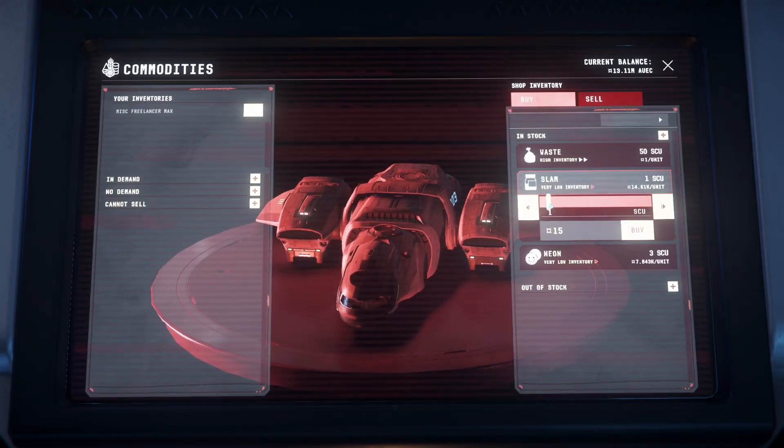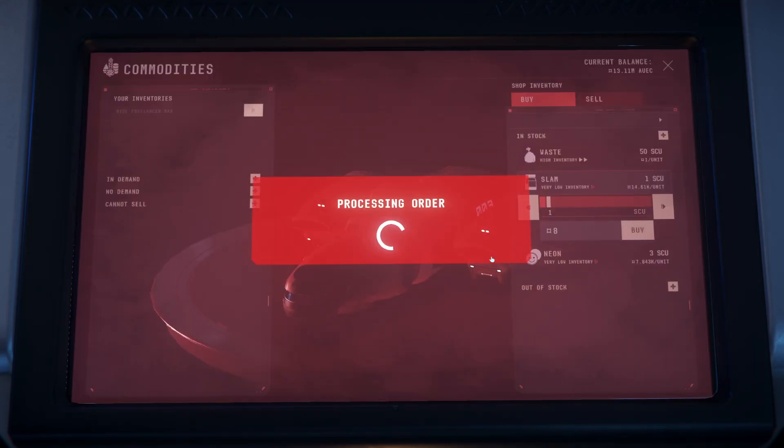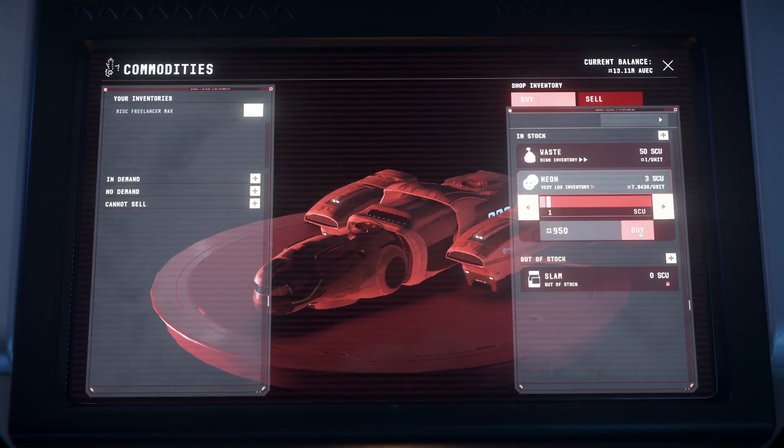And when you're able to sell each one of those boxes for 16,875 AUEC, the profit margins are absolutely outrageous.